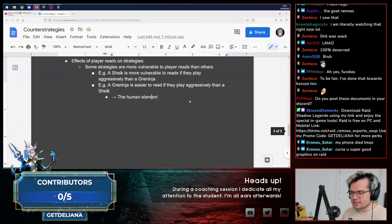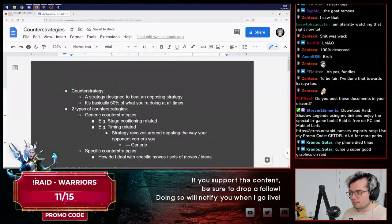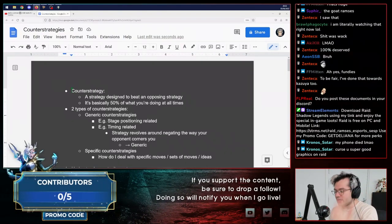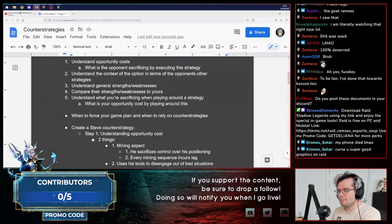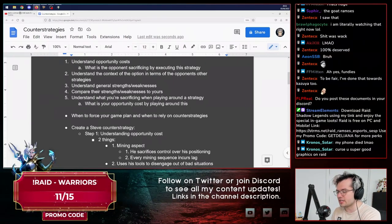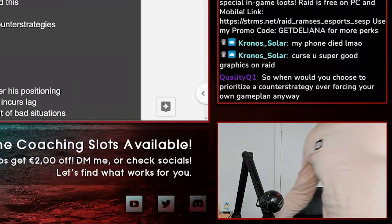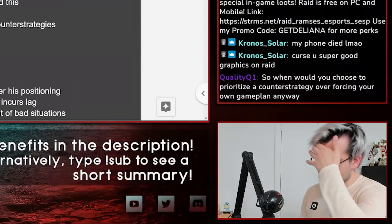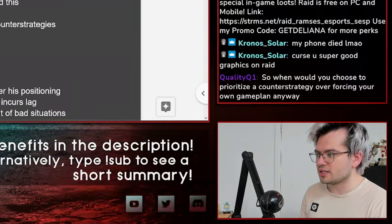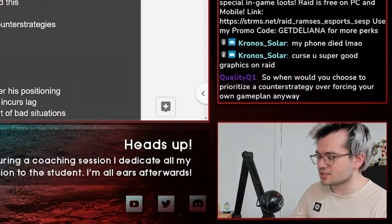That's what I have to say about counter-strategies — I feel like this really encapsulates most of everything there is to say about it. When would you choose to prioritize a counter-strategy over forcing your own game plan? You've got to understand the risk reward of your strategy and the risk reward of your opponent's strategy. If your risk reward is significantly better, you can force your own strategy. Whereas if their risk reward is significantly better, you should focus on playing around their strategy — and that's not just one strategy against the other, but in the context of all the strategies put together.